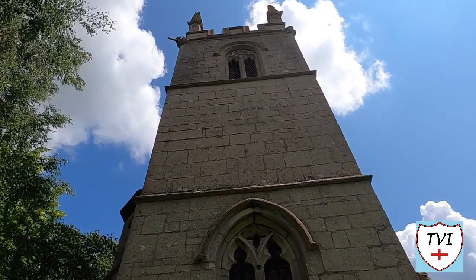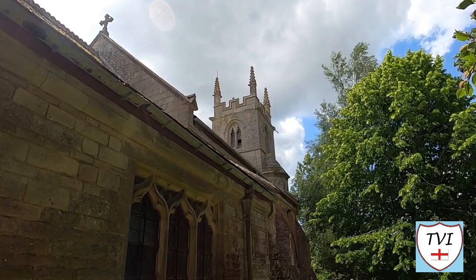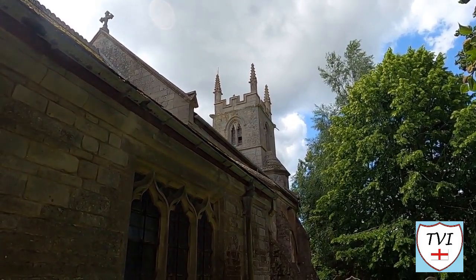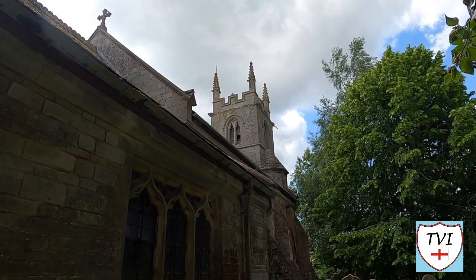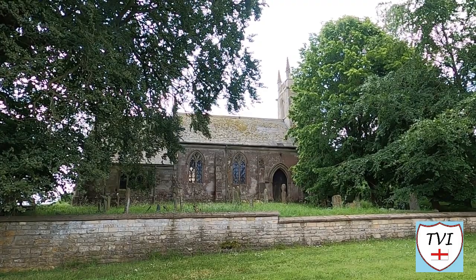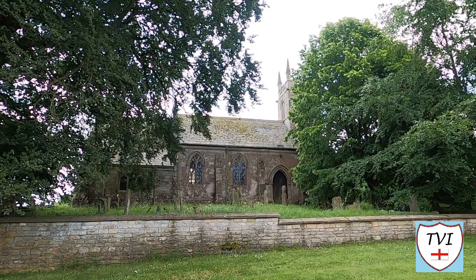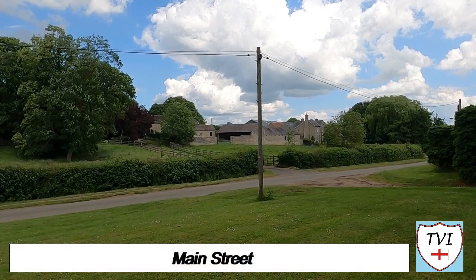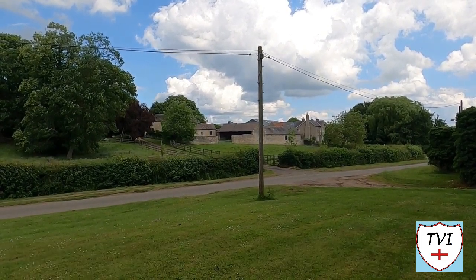The tower is of three stages and features a battlemented parapet with corner pinnacles, although one is missing. All of its interior fittings including its font are 19th century, with gothic woodwork including the font cover and the tower and chancel screens. It wasn't open, nor was it all that easy to walk around due to its elevated position and its very small churchyard. From this churchyard though you can see most of the village. There's a little patch of grass in front of it which barely passes for a village green, but at least we can say it's in the conversation.